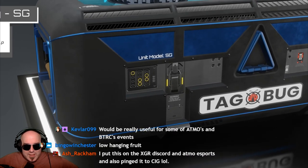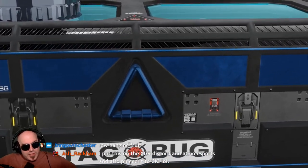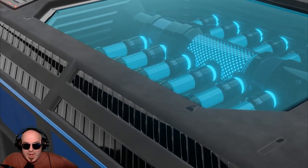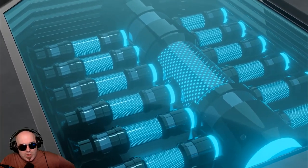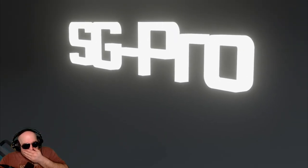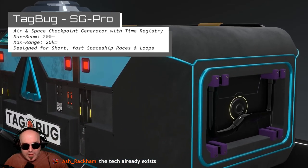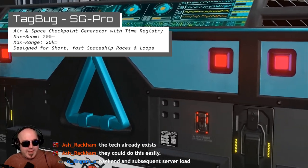This is ingenious. Ash, I'm telling you, this is a freaking ingenious idea. It's something that's already needed. Air and space checkpoint generator with time registry — 200 meters minimum, 20 kilometer max range. Yeah, this is great.